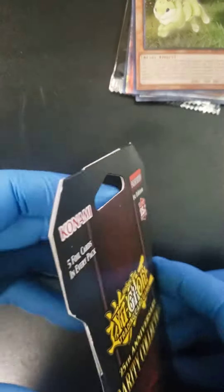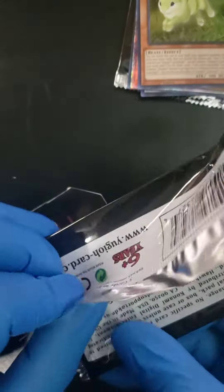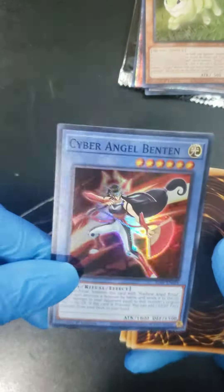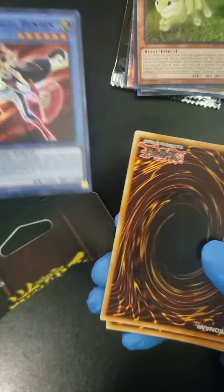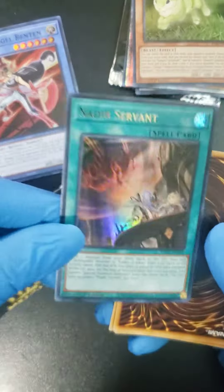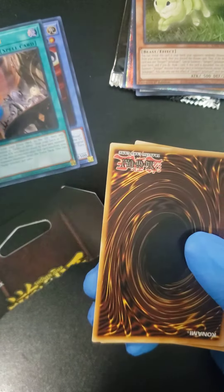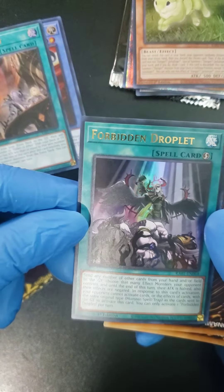That's pack number one. We're gonna open pack number two, let's get to this — we are launching. We're gonna open this one backwards. We're starting with a Cyber Angel Benton. Then we're going to a Nadir Servant. And we are flipping a Forbidden Droplet.